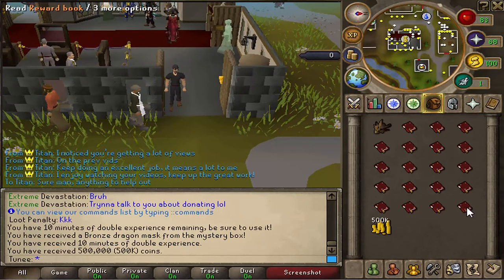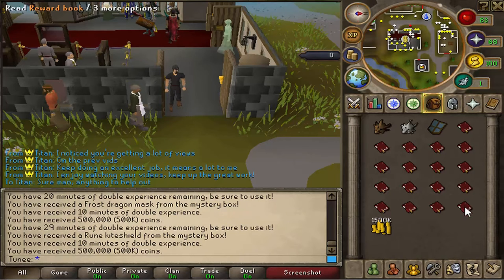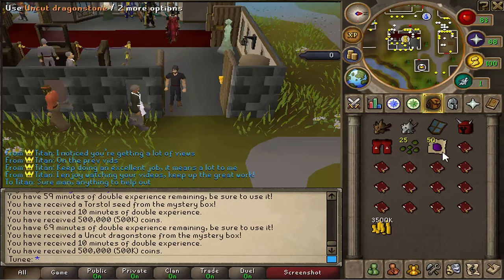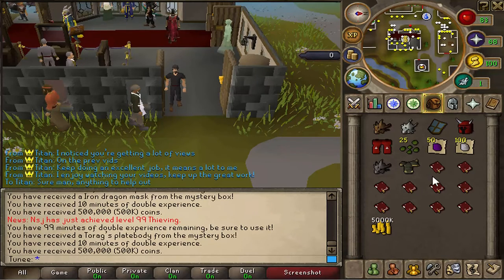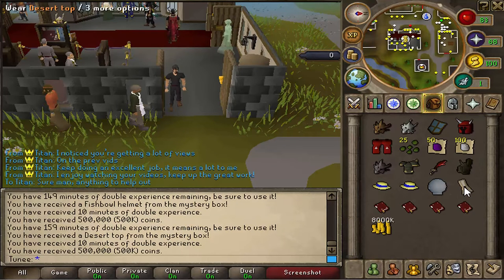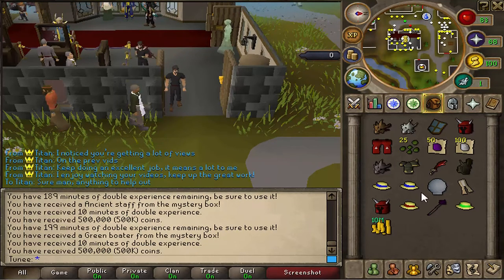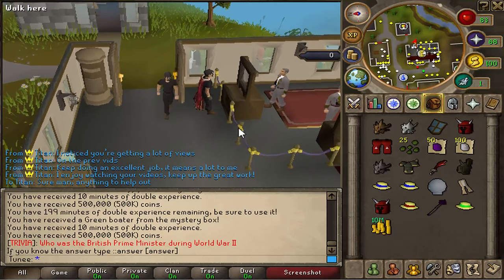First one: bronze dragon mask. You get 500k with each one and 10 minutes of double XP. Next: a frost dragon mask, ring and kite shield, dragon med helm, deep boots, 25 torstol seeds, 50 uncut dragon stones, 100 uncut diamonds, an iron dragon mask, torso plate body, dragon scimitar, furax helm, a blue boater, another blue boater, a fishbowl helmet, a desert top — never seen that before — another dragon med helm, red boater, ancient staff, and a green boater. Nothing particularly great on the first inventory unfortunately.